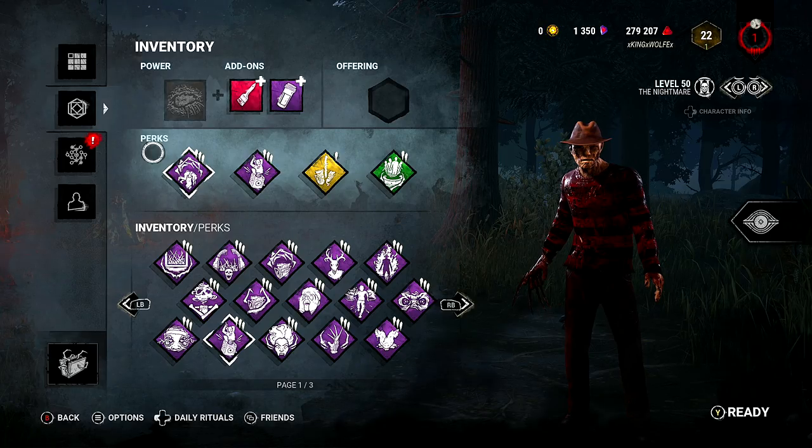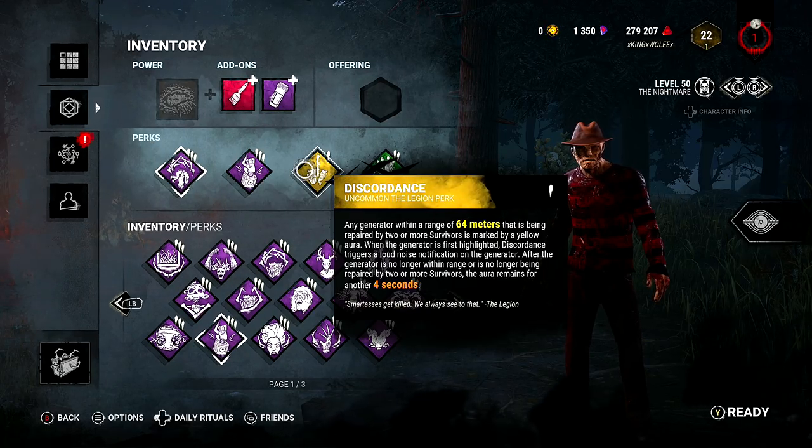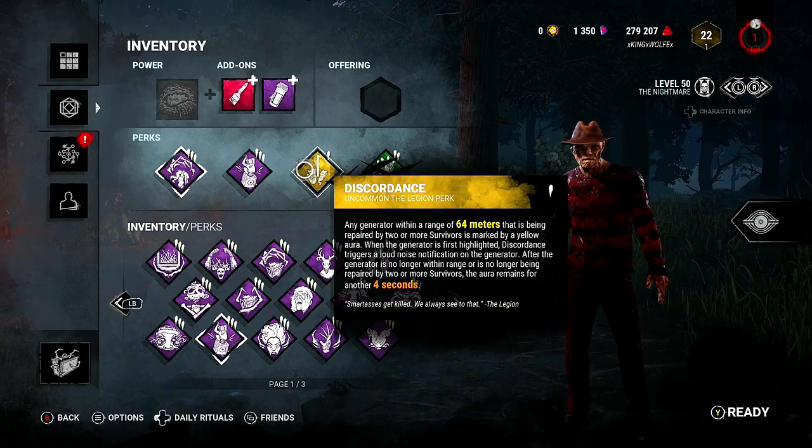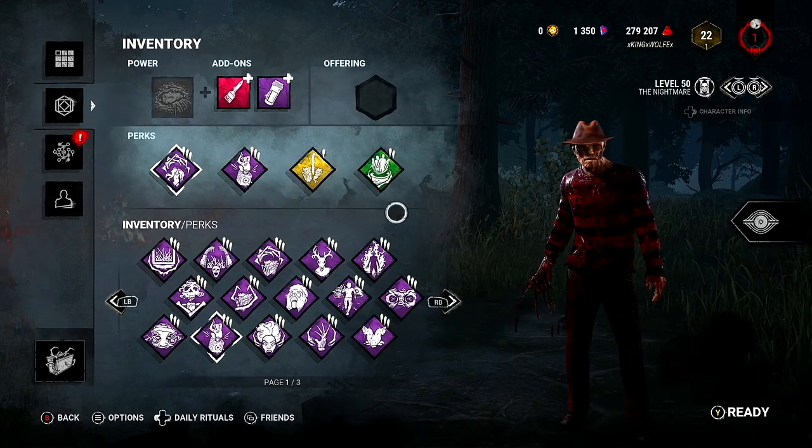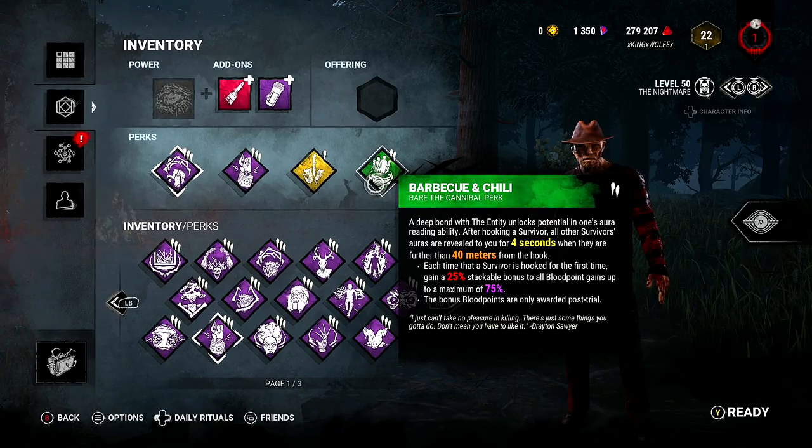It feels good to get my perk back - Discordance. It's one of the most important perks I think you can use for Freddy, alongside Thrilling Tremors and Pop Goes the Weasel with Barbecue and Chili.